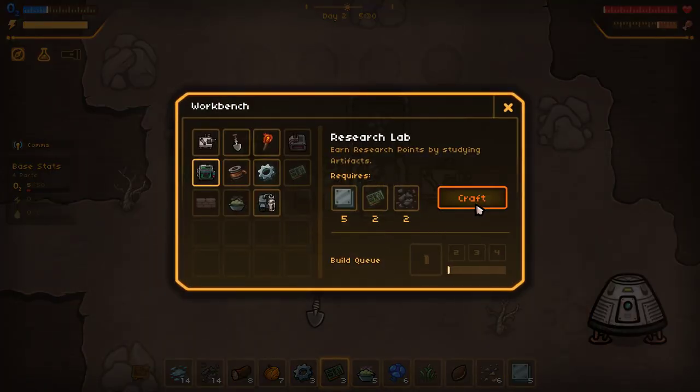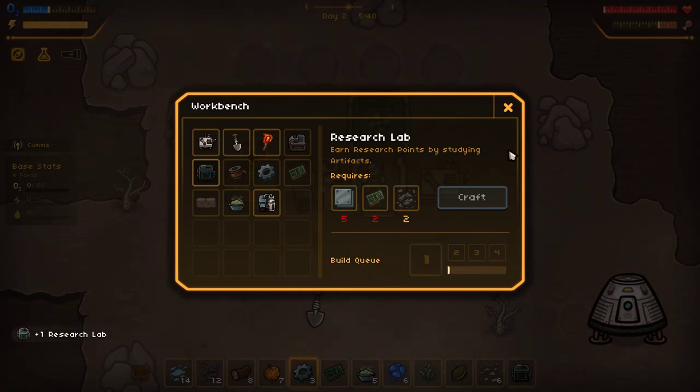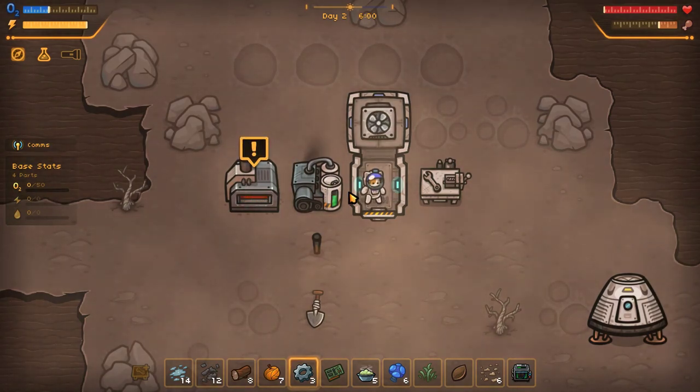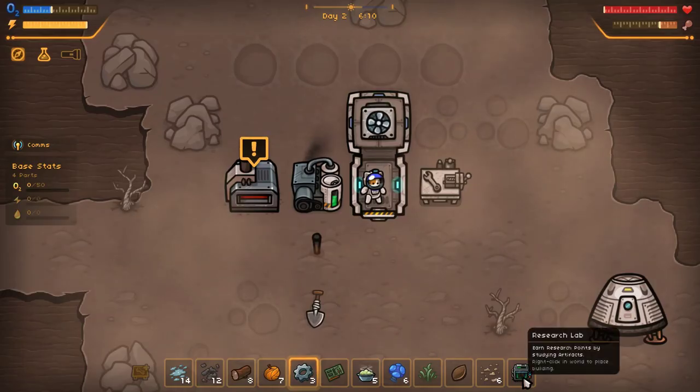Give me some more oxygen while I'm standing here. Crafts a research lab. So those artifacts we saw down there are going to give us fancy research — the artifacts are hilarious, you'll want to see them. Out of power? Oh, I see — when that's running, we don't have enough power to run the base. We definitely need a second one of these babies.